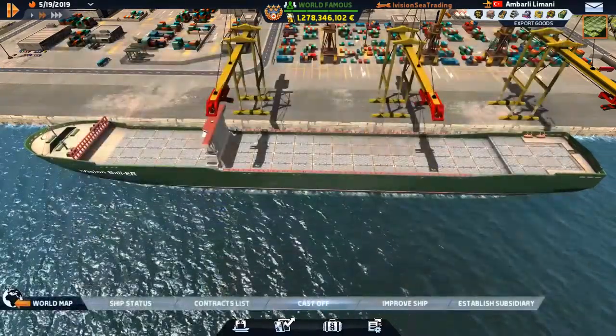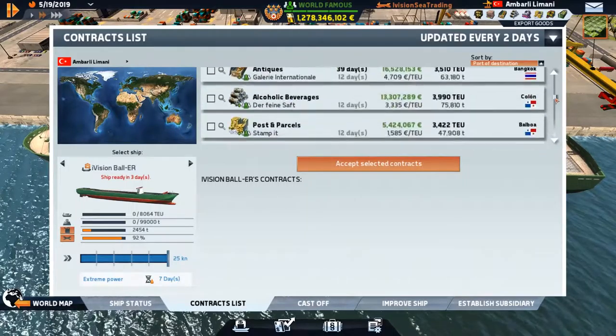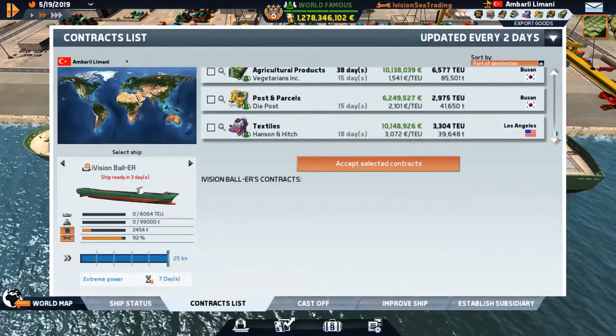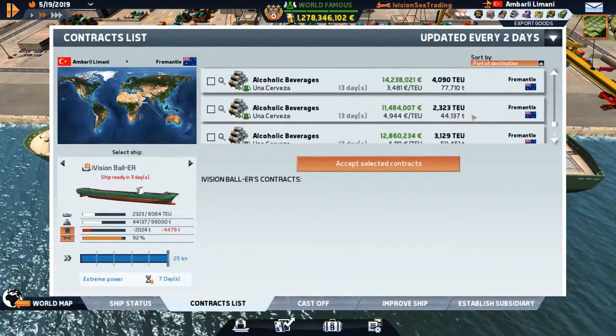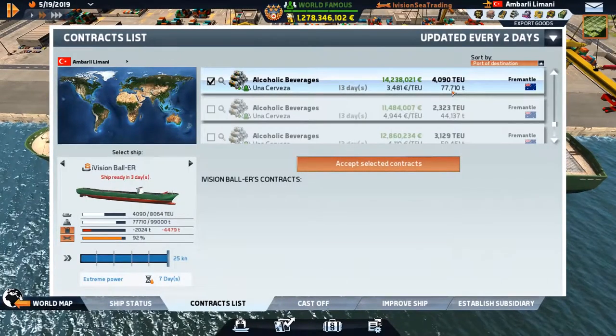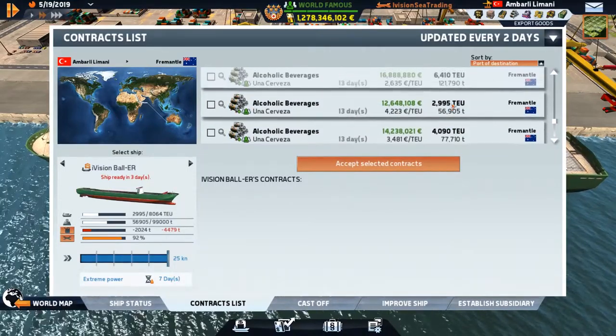Let's take a look at what we have — that one's going to be done so let's grab Fremantle. Let's also make sure there's nothing going to Hong Kong to get another ship up there. Doesn't look like it, so let's just head to Fremantle.